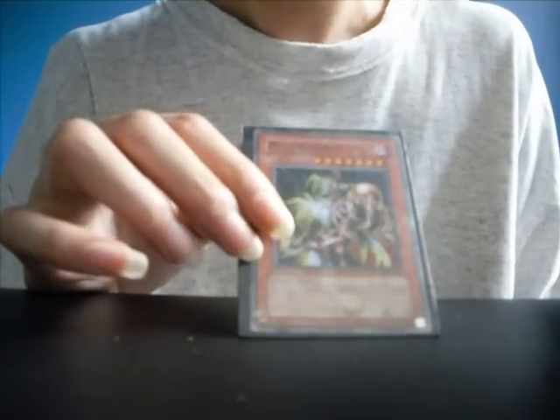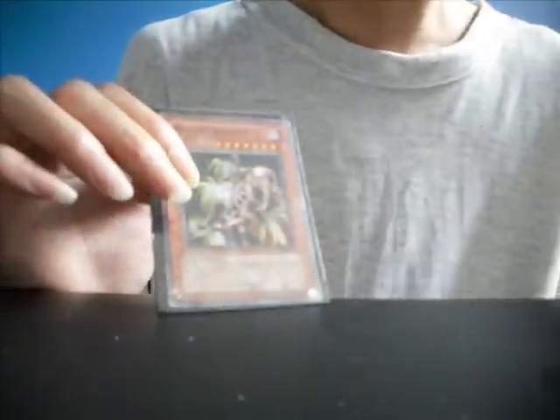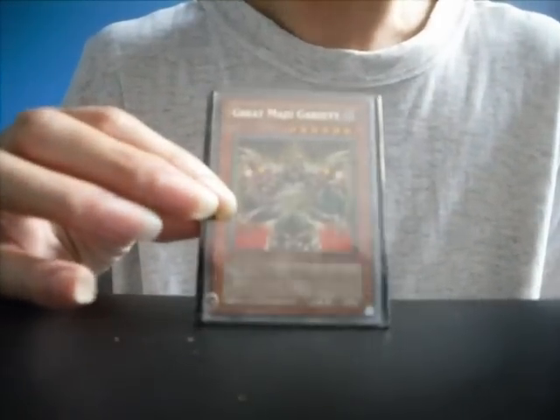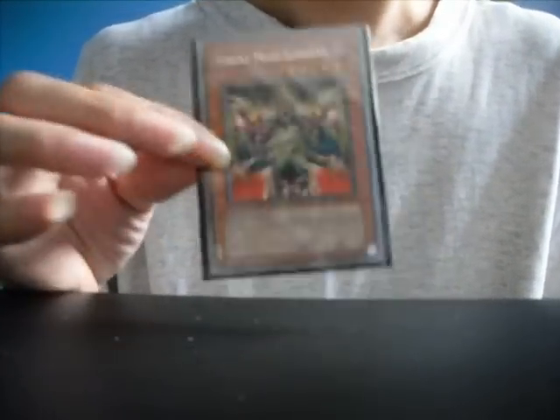Majugret. The effect: the attack of this card becomes equal to the combined original attack of the 2 monsters you tribute for the tribute summon of this card. Level 7 monster, 0 attack, 0 defense. I also have another version of it — a better one. Level 6 monster, same effect.